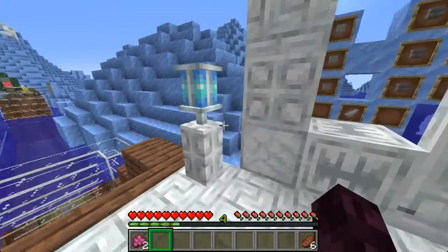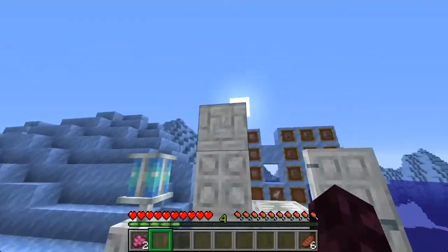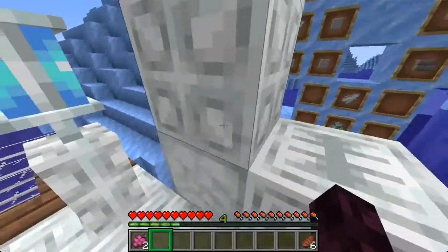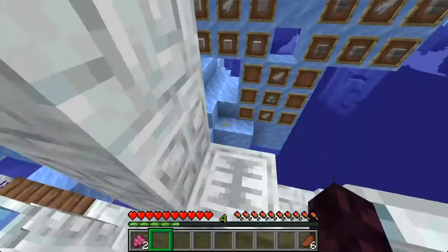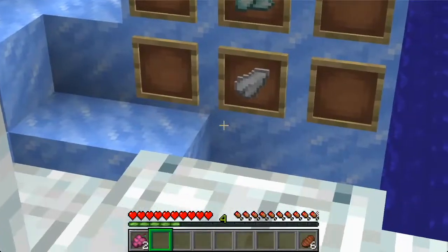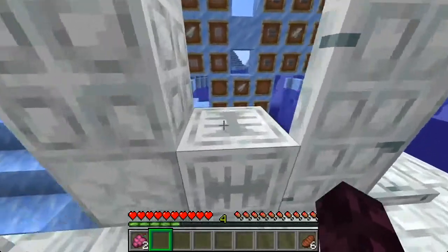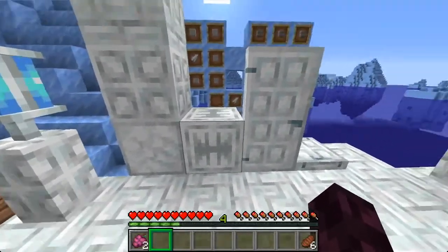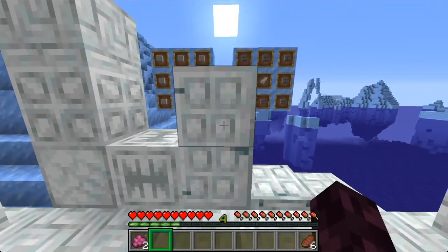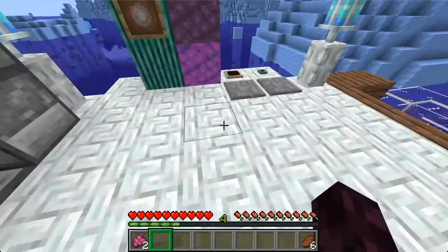For some of the more miscellaneous features, there are tooth blocks. You're gonna need a lot of teeth to make these at scale. They come in bricks, which you make by surrounding a tooth with stone bricks; tiles, made by surrounding a tooth with smooth stone; lanterns, made by putting two teeth in front of a prismarine crystal; and the normal block, which is a three-by-three of all teeth. There's also a chiseled variant, and a door and trapdoor which have a pulse — if you open the door, it automatically closes. Same with the trapdoor.